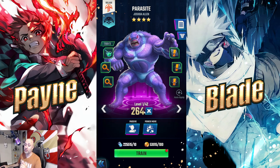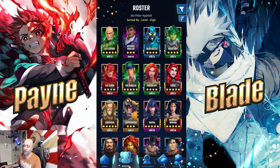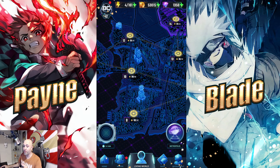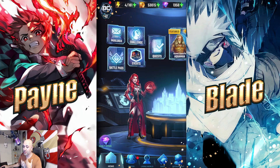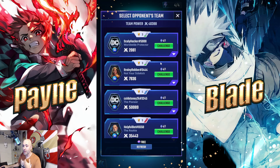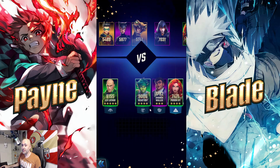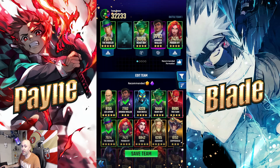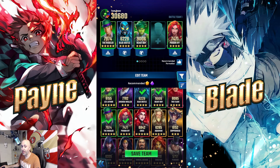Let's start with the ones most people are going to care about — the hero versions of these characters. I'll use them in a battle so you can see how they function. We'll head to assault since I have a couple of missions to do. The team is mostly going to be Blue Beetle, Beast Boy, and I'll put in Raven.